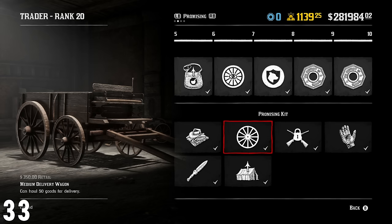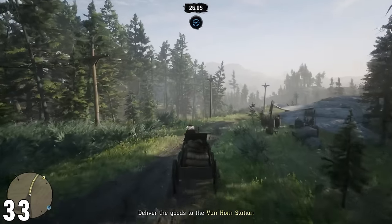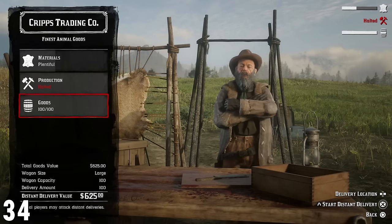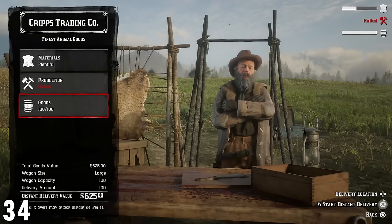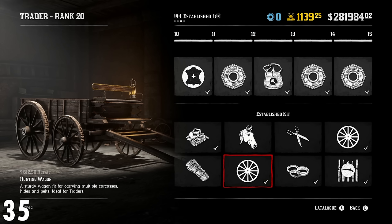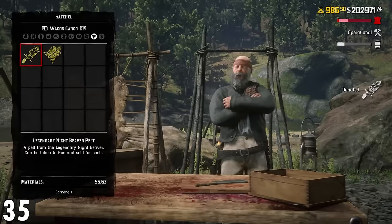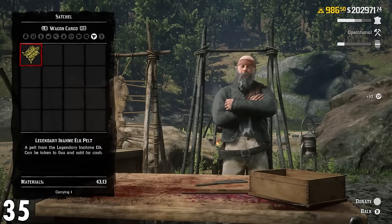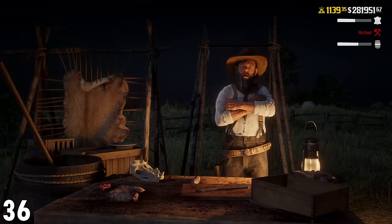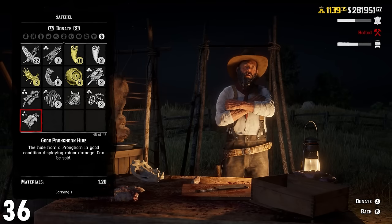Number 33: purchase the medium and large delivery wagons. These are necessary in order to make a high amount of profit with every single delivery. Number 34: always produce the maximum amount of goods available within the trader role — this will result in the most revenue possible. Number 35: purchase the hunting wagon. This is unlocked at rank 10 of the trader role and can be used as permanent storage for animals to later be delivered to Cripps. Number 36: donating skins won't give as much materials compared to full carcasses — even if it's the exact same animal broken down into separate components. Deliver full carcasses.